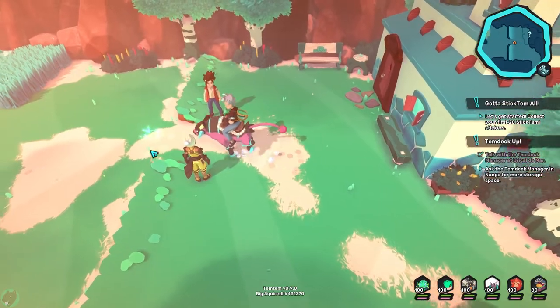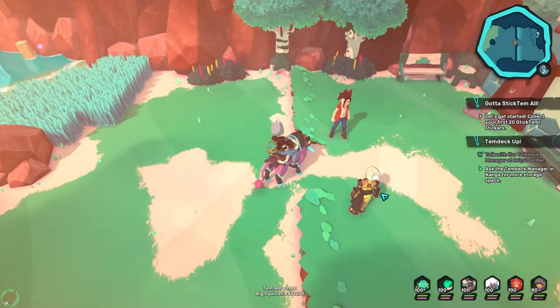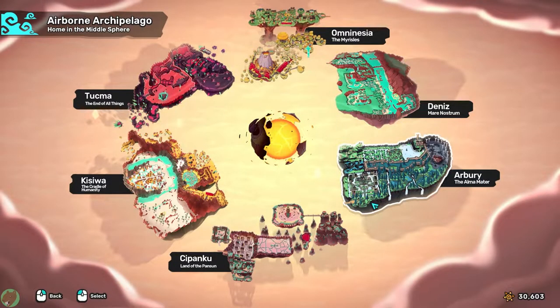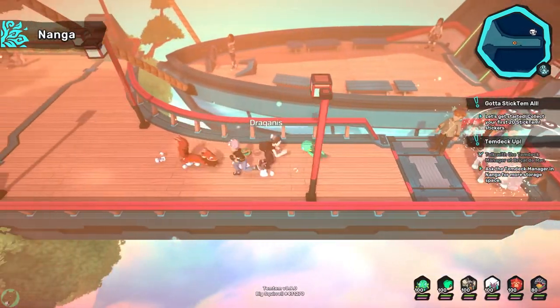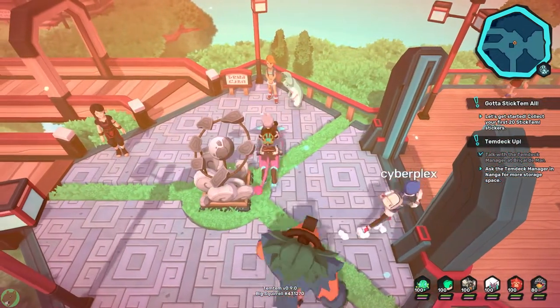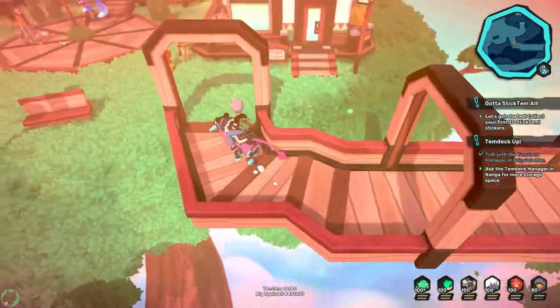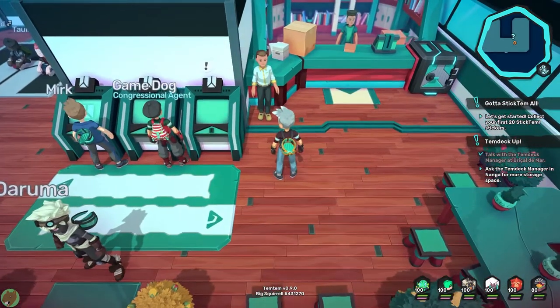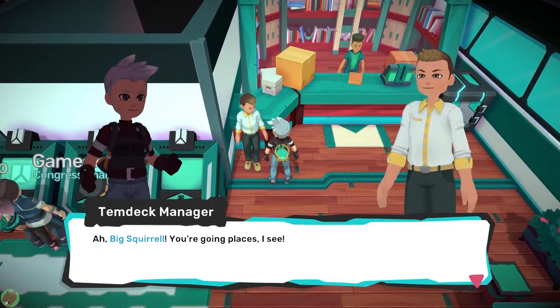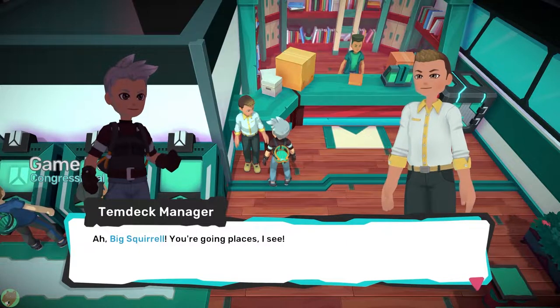There is a sticker system, and the host jumps back on the mount immediately. Stickers can show up pretty much anywhere, which makes them both awesome and kind of terrible to collect. The host heads to Nanga for the next Tim Deck slot NPC, noting there isn't much information yet about sticker spawn locations since this is brand new content. Collecting stickers is important because they reward gear items you can equip to your Tims.